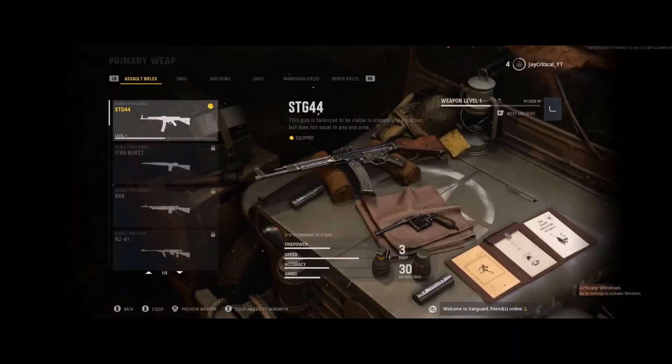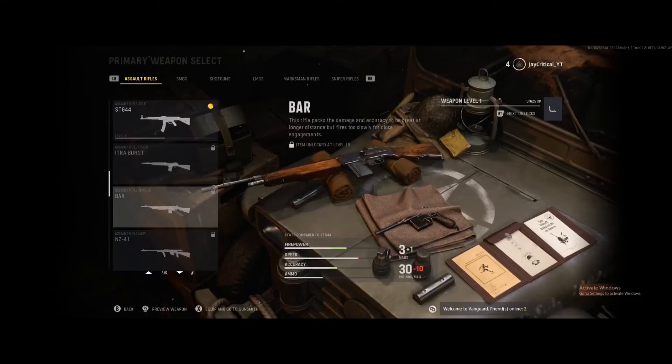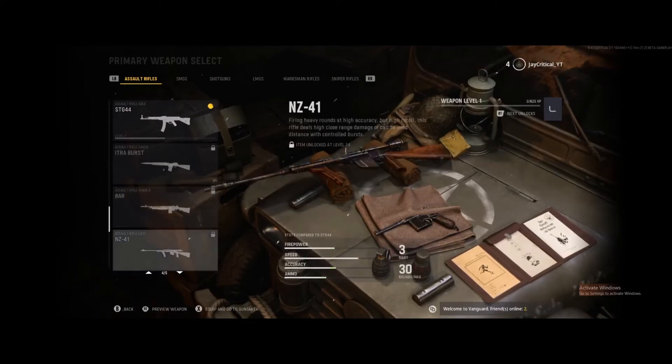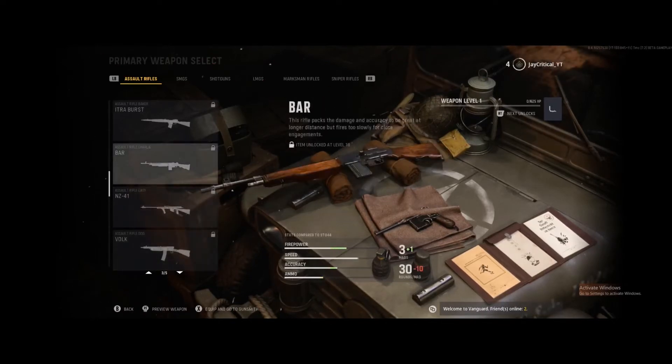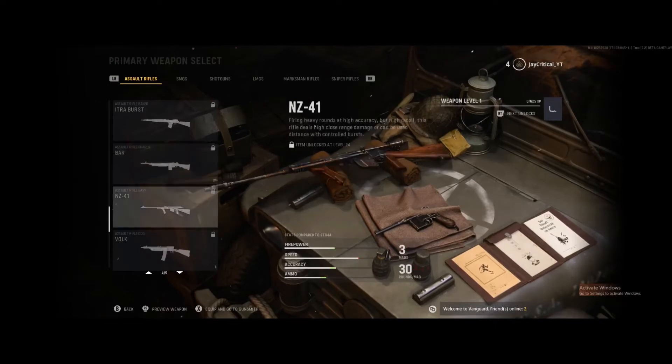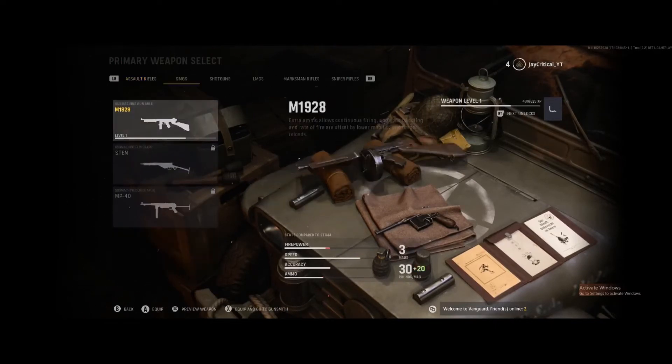Let's check out the next assault rifle. Can't go into it, it's locked. The BAR. NZ-41. The Volk. Level 24. Oh, they have to unlock them all — 18, 24, 30. And that's it for the assault rifles.